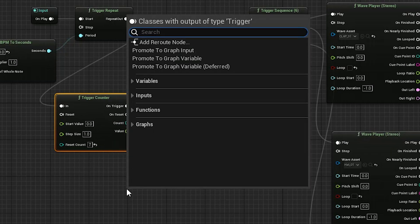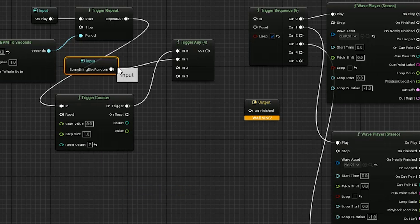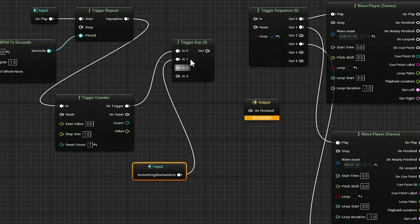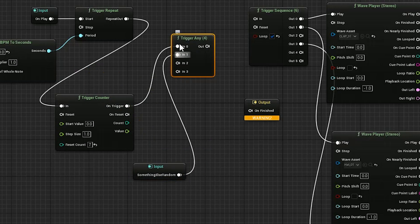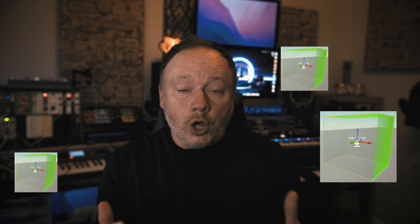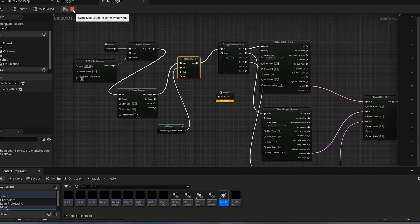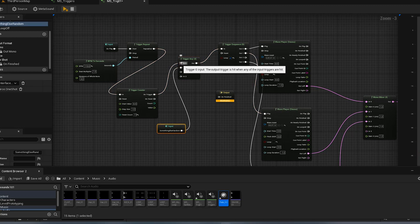You could have another input variable, and you could have something random happening — something else too. The bottom line is this: it takes any of these triggers and causes it to do this one thing. So maybe you have a trigger box over here, a trigger box over here, a trigger box over here — different parts of your game — but you want them all to trigger the same sound.